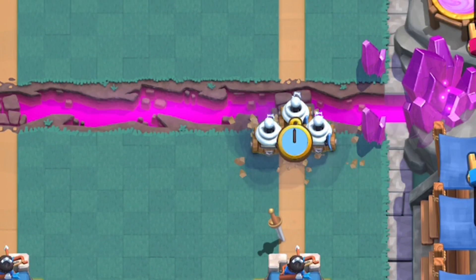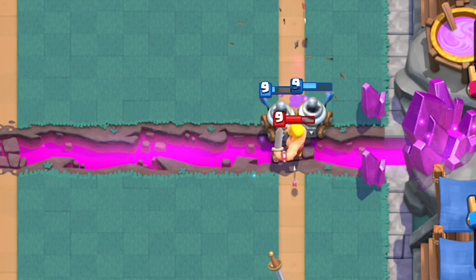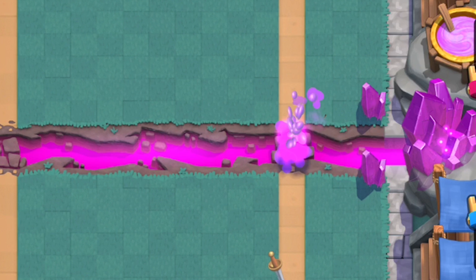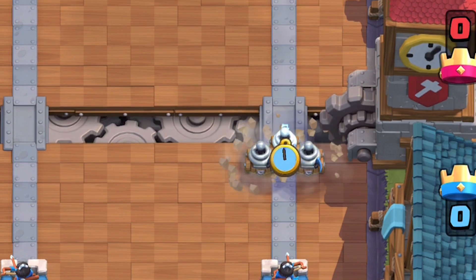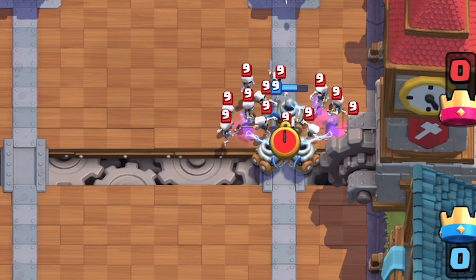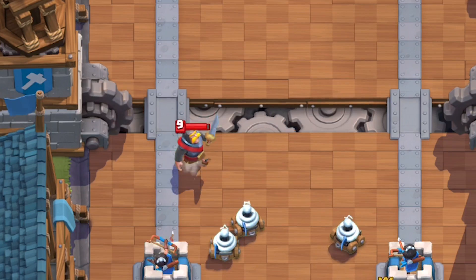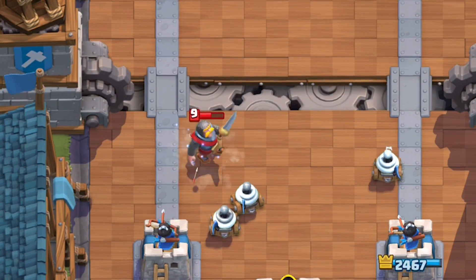When you're trying to deal with Zappies, the Barbarian Barrel is a very good counter. The Zappies don't have that much health, so the barrel wrecks their health and the Barbarian sneaks in from behind. Because of Zappies' ridiculously slow first attack, they have trouble retargeting onto new units, which translates to them being incredibly weak to swarms and much better when they can lock onto single units.